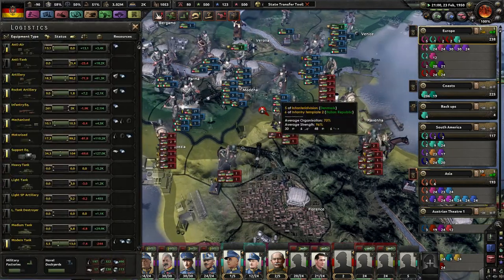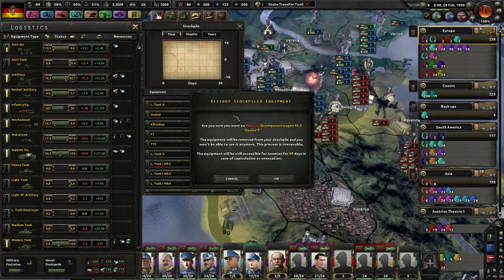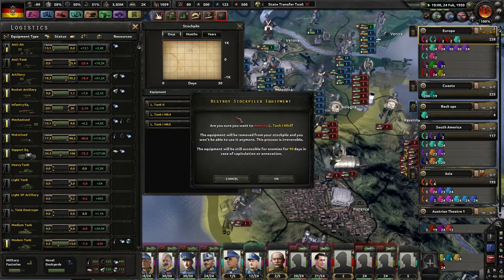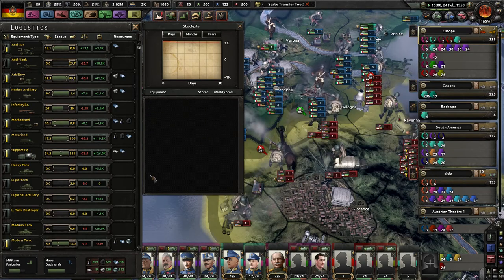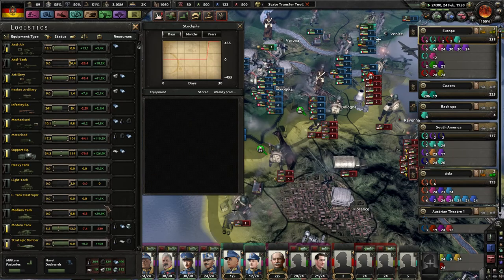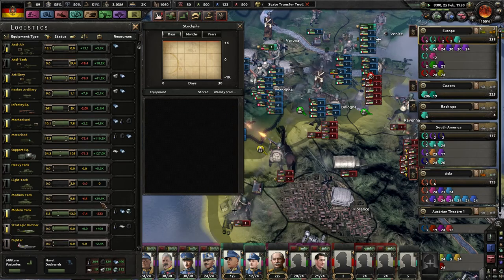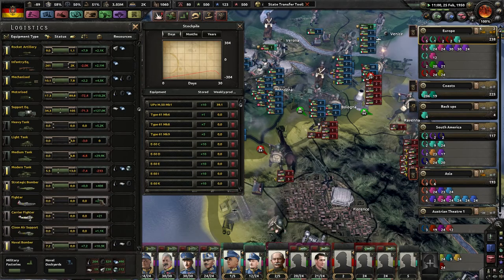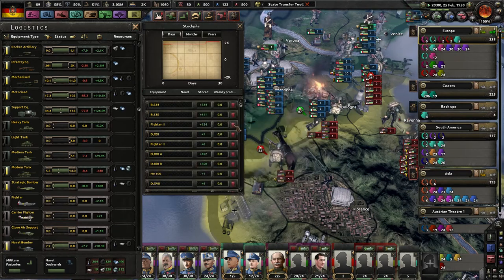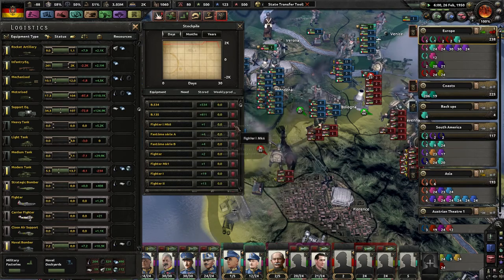We're gonna get rid of a lot of these, but we're gonna watch what happens as our allies try to kill off a bunch of enemies. The Italian attack — that's 86, that's different. I don't remember using these. Oh my gosh, that's a lot of tank destroyers. If you're gonna go with tank destroyers, you wanna go with heavy tank destroyers — that's really where it's at. So let's go ahead and get rid of a lot of these.